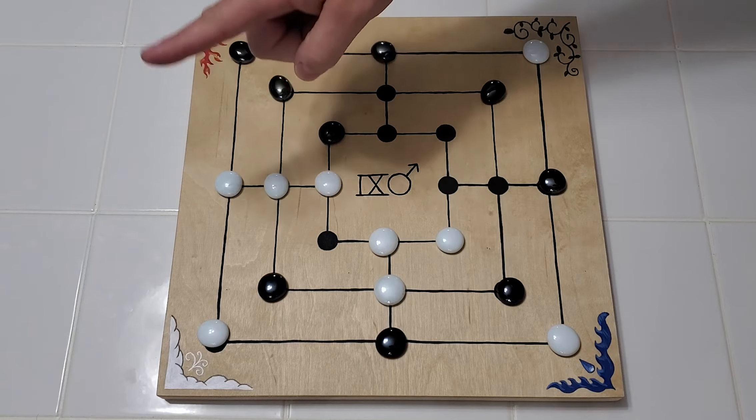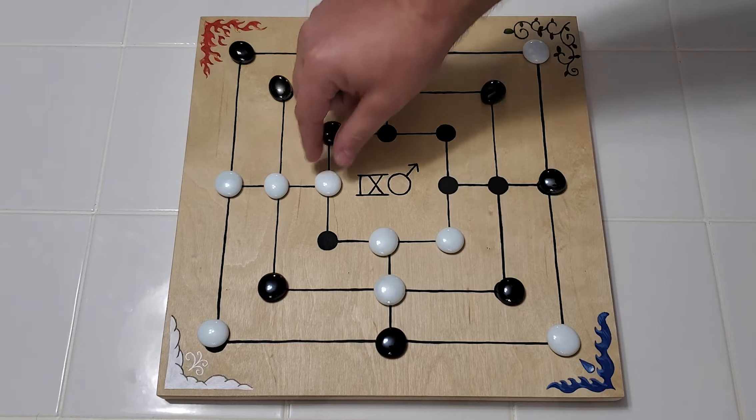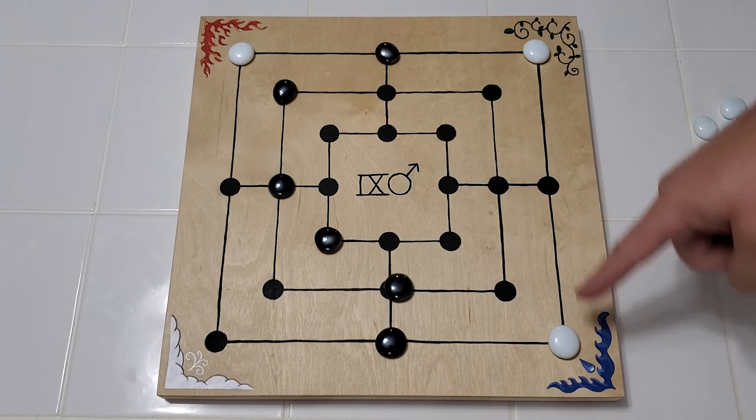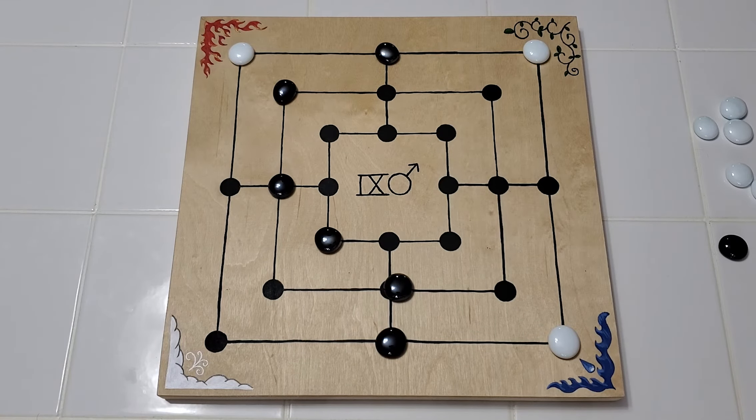Again, anytime a player scores three in a row they get to capture and remove any one of their opponent's pieces. You may not remove an opponent's piece if it's currently in a line of three —